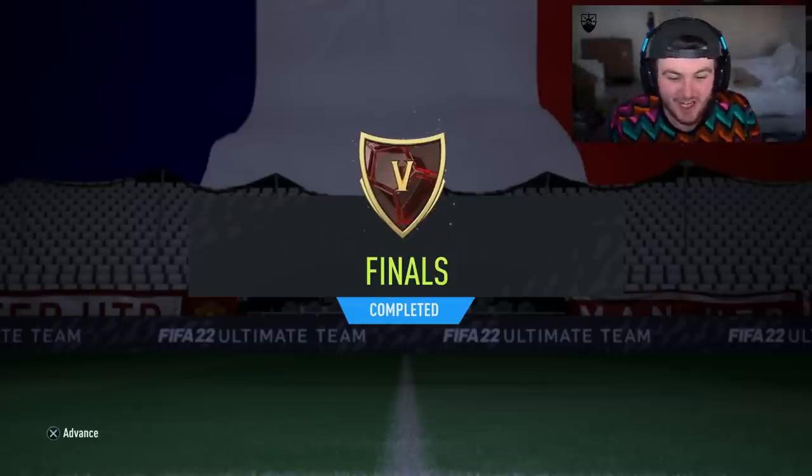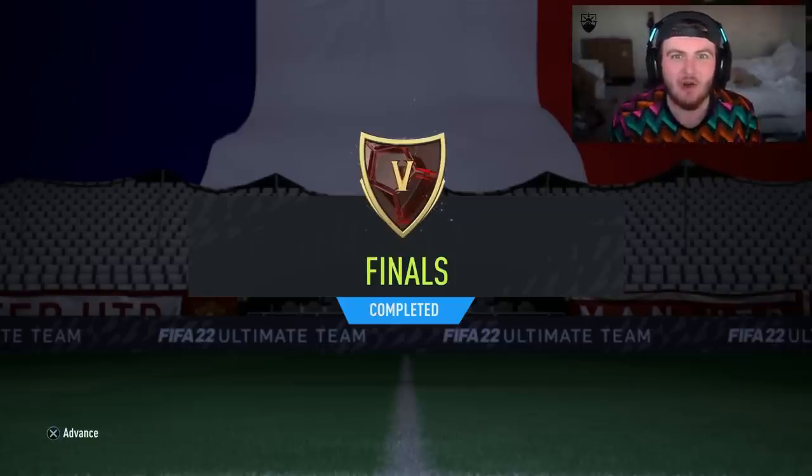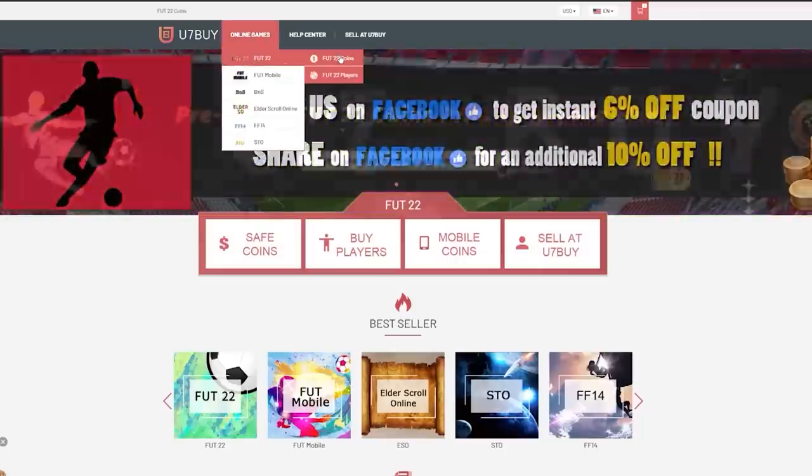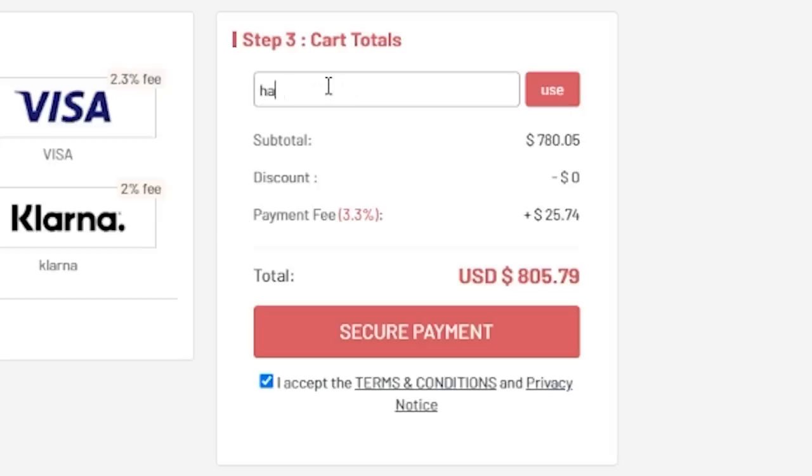We have just finished Foot Champs for Premier League Team of the Season. Let's open up our red picks and hopefully get Ronaldo or Bruno. For cheap, fast and reliable Foot Coins, check out u7buy.com — there is a link in the description. Use the code HABER to get yourself a discount on all of your orders.